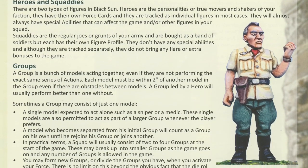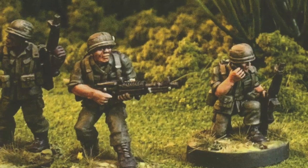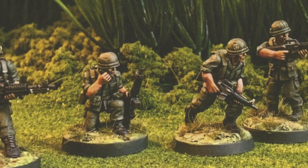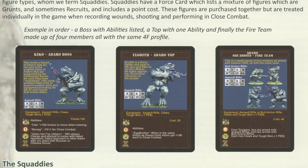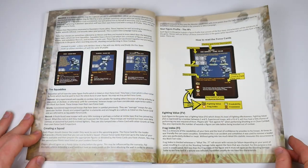Pages three and four detail forces, with heroes leading the way and squaddies doing the grunt work. Everything is illustrated with photos of Crucible Crush models, either individually or mid-game. They generally look very nice, whetting the appetite to get involved in the world. Models are formed into groups, each led by a hero, and your hero's force card shows a points total that is spent building your squad.